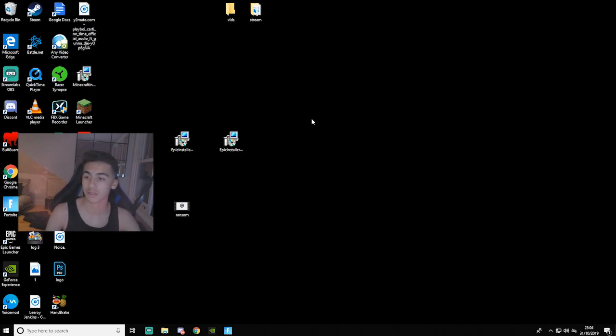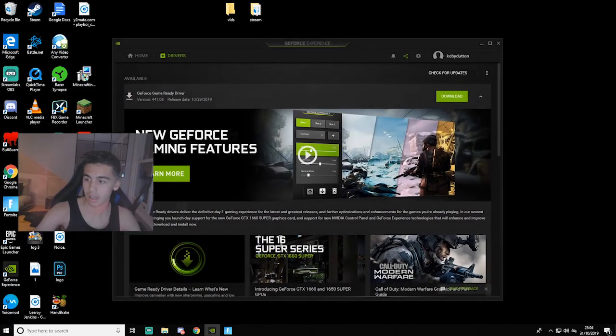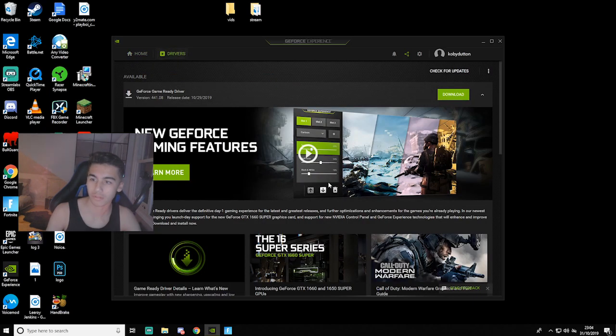I'm going to show you guys how to do that — it's very easy, you can literally do it in a minute. You just want to head over to GeForce Experience. You can do that if you have it on your desktop or you can just type up GeForce Experience. When that opens, go over to Drivers and press Download.